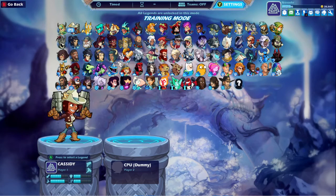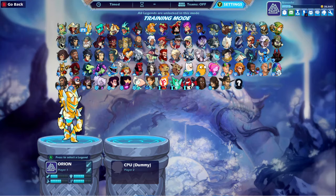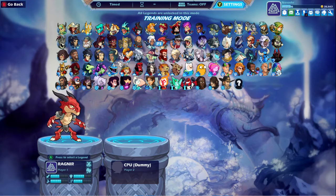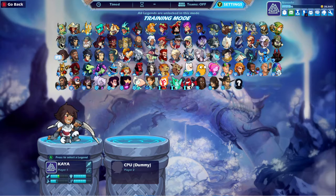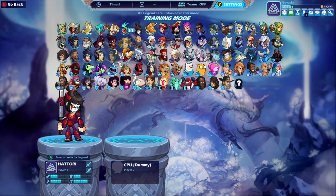The first thing is, as you can see, Brawlhalla provides you with a huge amount of characters, and each one has their own ability, their own attack, and their own weapon of choice. At the bottom where you see the name of the character, you see on the right side — for example, this guy Lin Fei has claw and cannon. See the two icons there? And then for her, she has spear and bow. So the very first thing you should do is try a couple of characters, have fun with them in training mode, and see which weapon suits you the best.